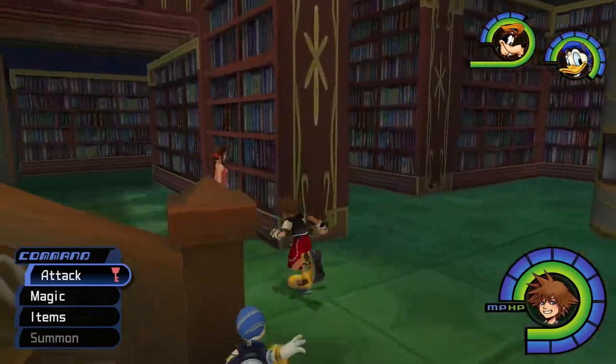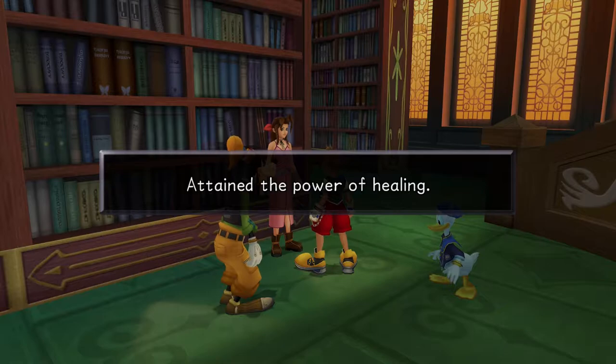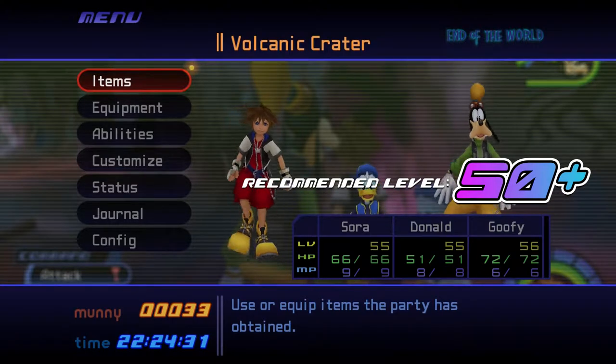Go to the library and speak with ERA three times to receive Curaga magic. This will let you recover the greatest amount of HP every time you cast Cure. It's recommended to have the party be at least level 50 for this fight, though you may find it more manageable at level 55 or 60.